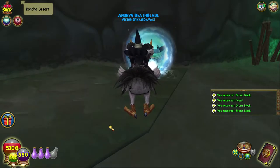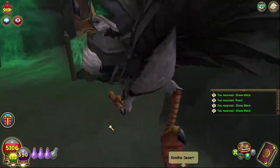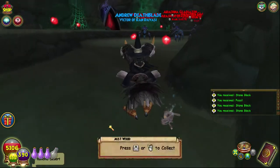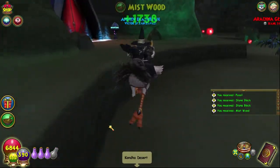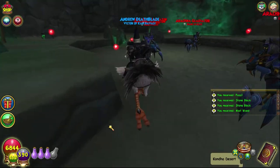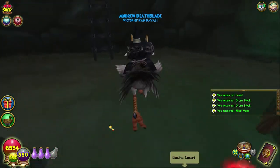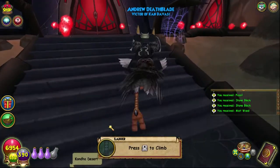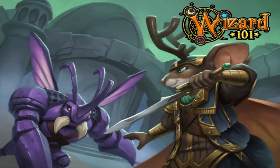I always forget exactly where to go, but from memory it's this way. There's Mistwood you can collect while getting over there — always good to have reagents, I'm actually running out of Mistwood at the moment. Be careful of these Arachno Gladiators, they pull you from quite a mile away. Then it's up the two ladders and into the Shadow Palace.